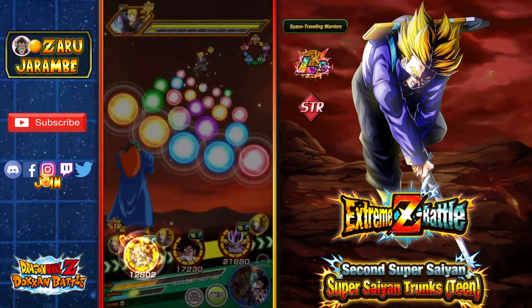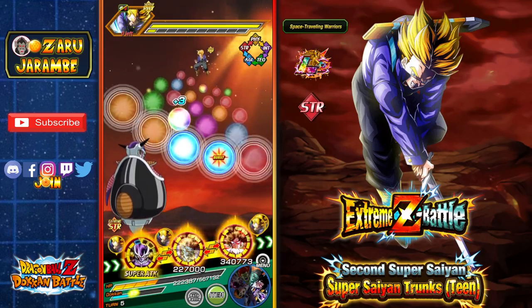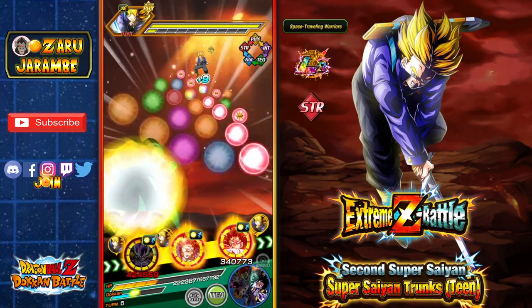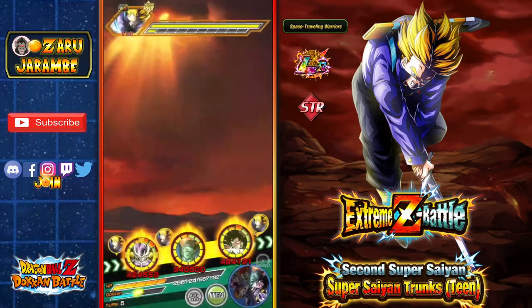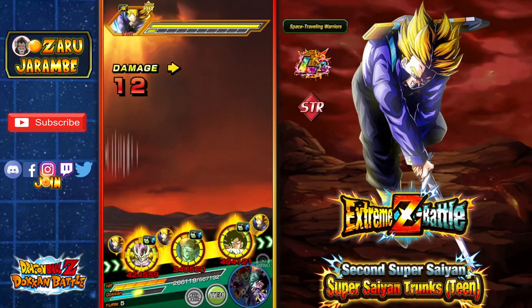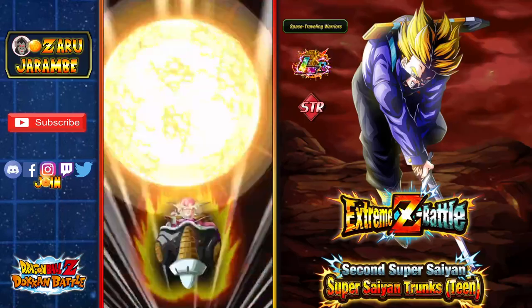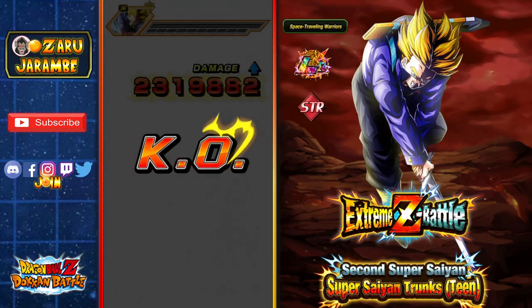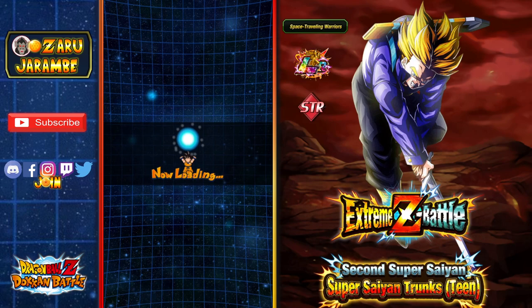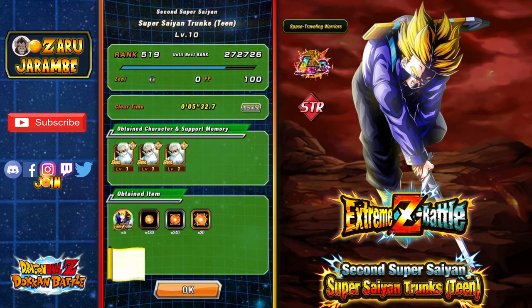Let's just see if we can finish it off without more active skills. The First Form Frieza may be able to finish off this last health bar — you can see he's tanking pretty well. If you can get the Ultra Super Attack off it really starts to put some damage out, and if you get a crit especially you can get some good damage. There we go — 2.3 million to finish it off! That's a completely free-to-play unit, so definitely make sure to Xtreme Z Awaken that LR First Form Frieza.